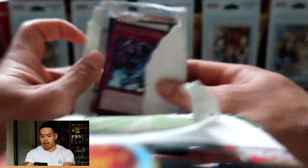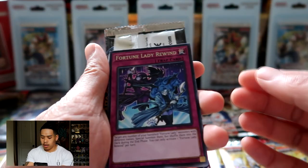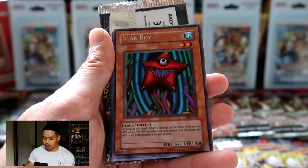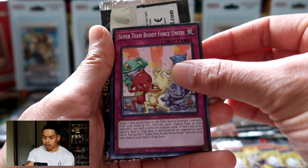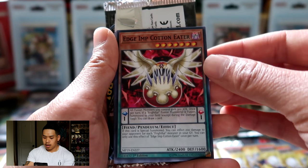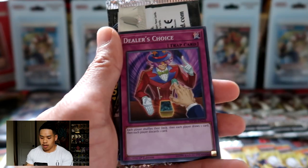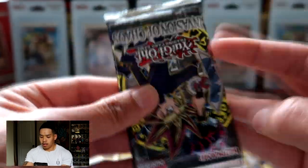As some of you guys might already know, these packs contain one booster pack, two rares, and eight commons. So right here we're going to reveal the cards: Fortune Lady Rewind, Star Boy as our rare, Medabots Anima, Super Team Buddy Force Unite, Goki Face Turn, Dino Wrestler, Siste Go, Sore Edge Imp, Cotton Eater, Goki Pole, White Stingray, Dealer's Choice.